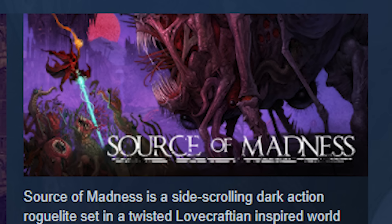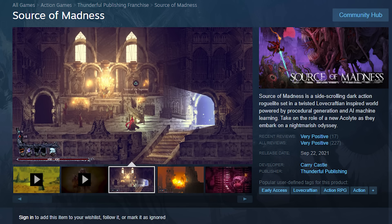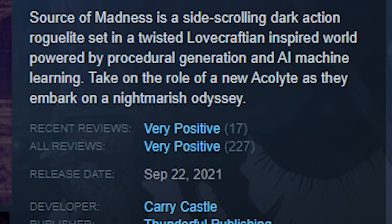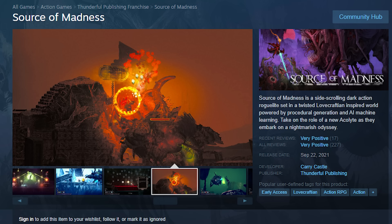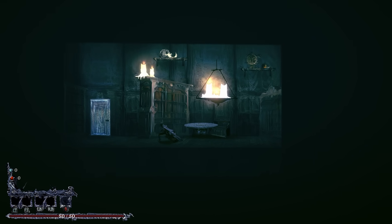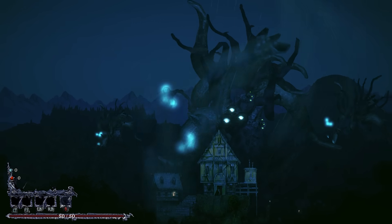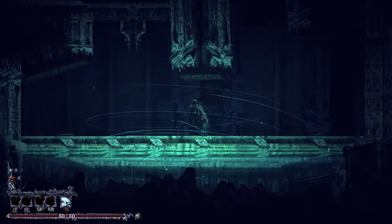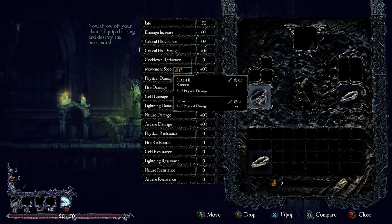Next up, Source of Madness. I saw this in the trending section for the Souls-like tag on Steam. It says it has a Lovecraftian-inspired world powered by procedural generation and AI machine learning — I'm not sure exactly what that means in this context but that sounds pretty wild. Already looking pretty interesting — I can see the Lovecraft influence a little bit. Cool little teleport dash.